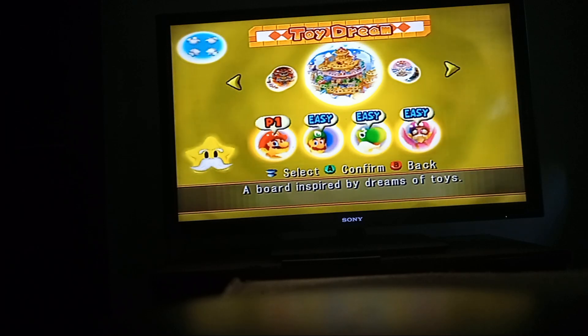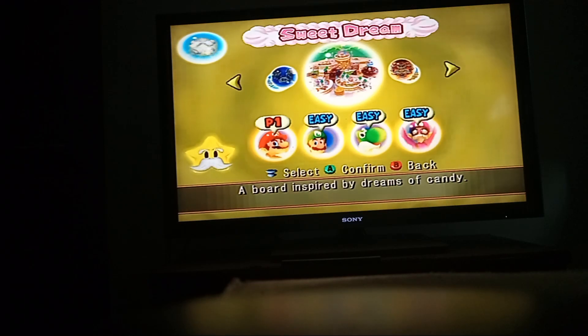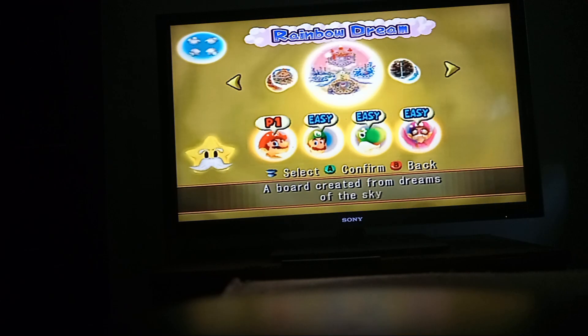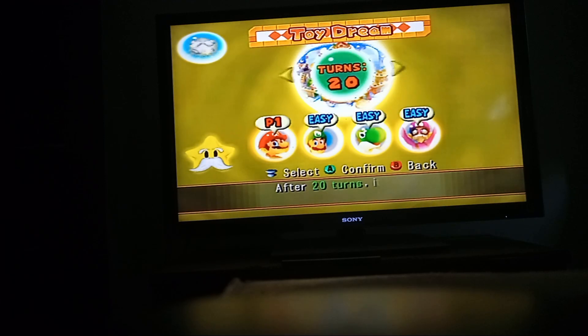50 turns. In the last episode, we finished Pirate Dream on 50 turns. First we did Future Dream, we did Undersea Dream, and then we did Sweet Dream, and now we finished Pirate Dream. The only three we got left is Toy Dream 50 turns, Rainbow Dream, or Bowser Nightmare. So what we're going to do next is Toy Dream, 50 turns.